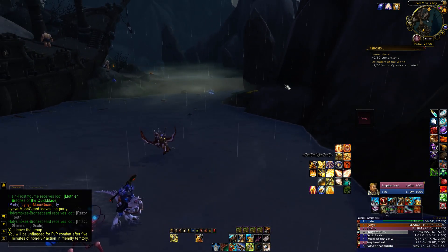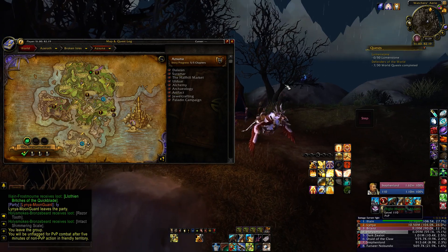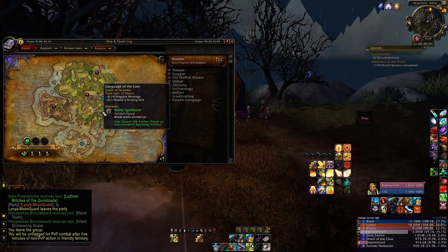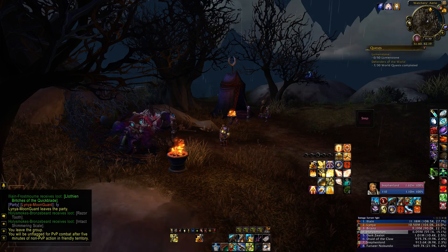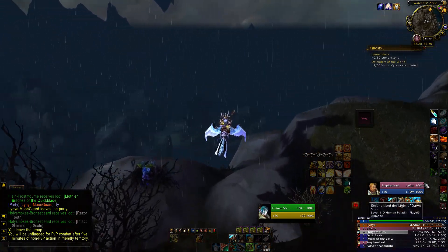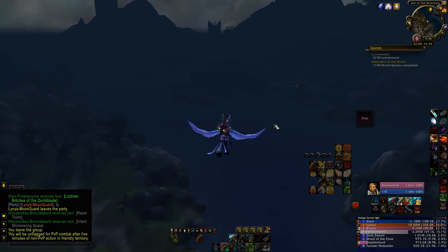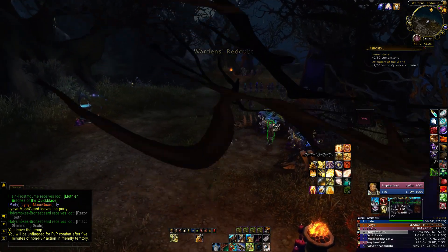This is so nice — this Flight Master's Whistle is such a cool thing. If we're not going to be able to fly for a large portion of the expansion, that mount whistle is boss. You won't be able to get that until around level 110. Now that I'm PVP flagged — you just get on a mount and fly to another area to clear it. There we go, I just mounted up and it cleared the PVP flag. It just takes a couple minutes to fly to the next flight path and I'm unflagged.